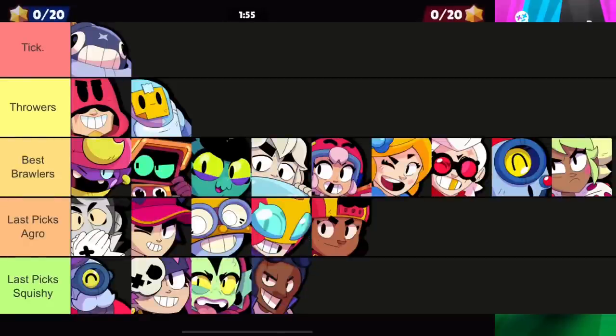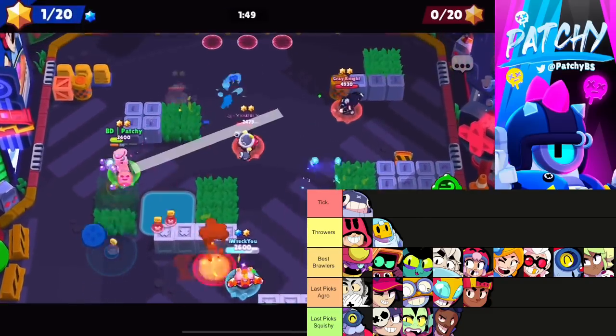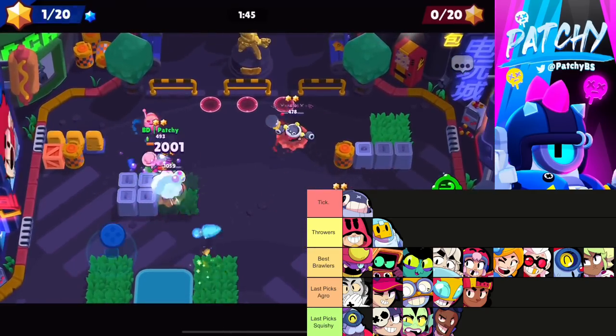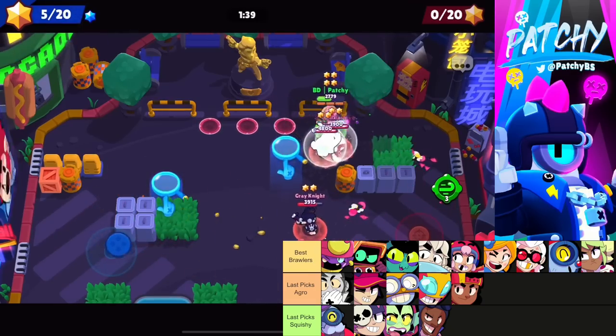For Bounty on Shooting Star, Tick is the top brawler — just ban Tick. Unless you can guarantee you're playing Tick, always ban it. Tick is above all the throwers, which are above everything else.